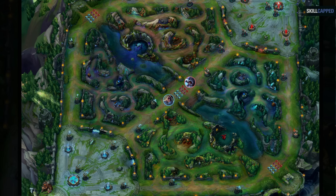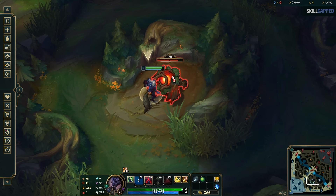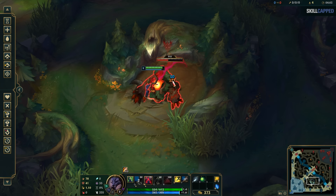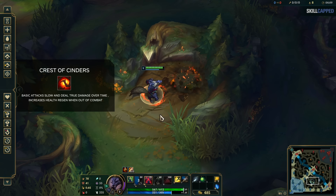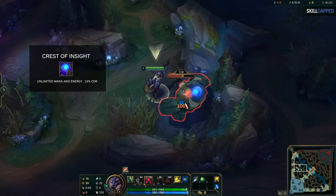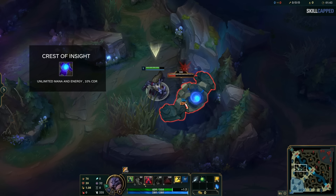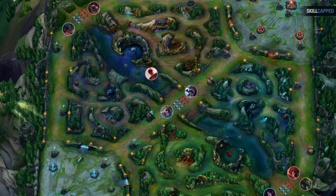There are two primary basic types of paths: a 3-camp level 3 clear, or a slower full clear for level 4. The 3-camp level 3 clear — consisting of both buff camps and Gromp — is great for aggressive early game champions with strong ganking tools. Red buff causes your auto attacks to slow and burn your target, and significantly increases your health regeneration out of combat. Blue buff provides essentially limitless mana for its duration plus 10% CDR, and also gives passive energy regen if you're an energy champion.